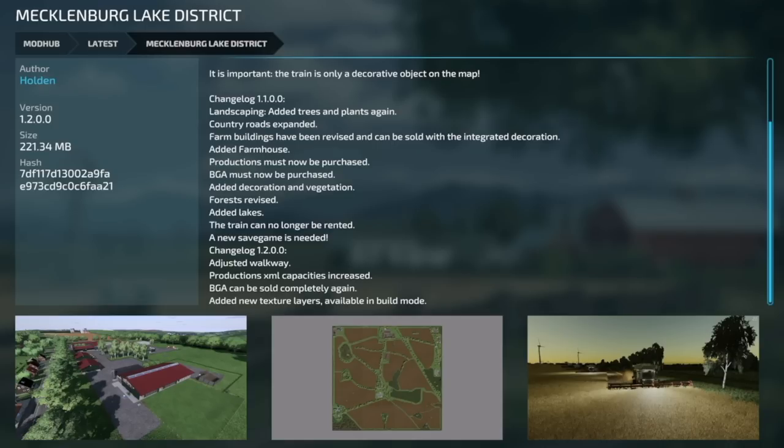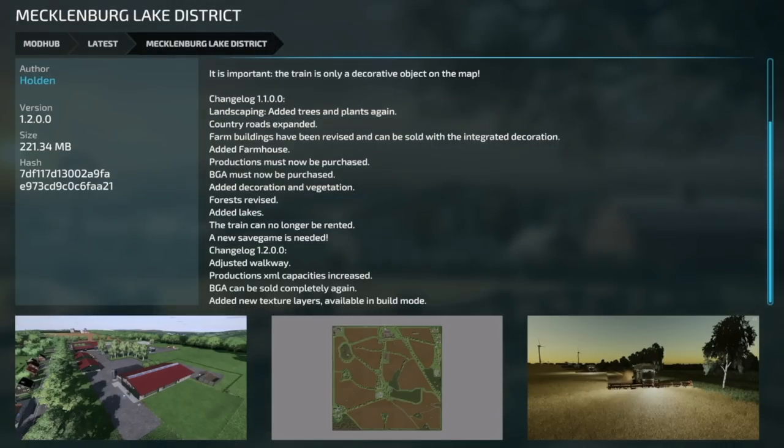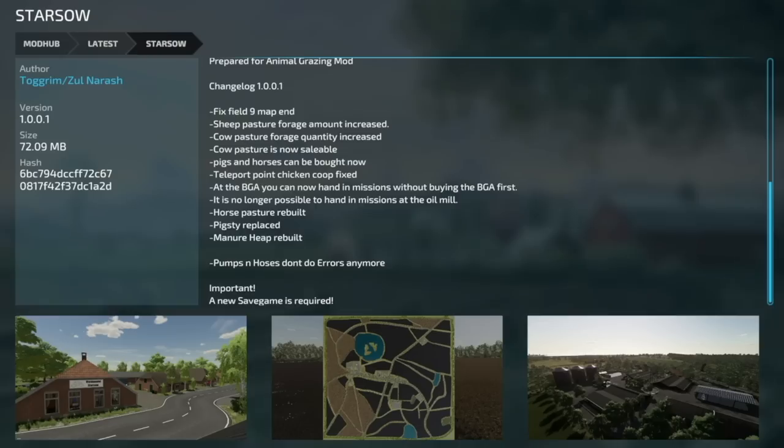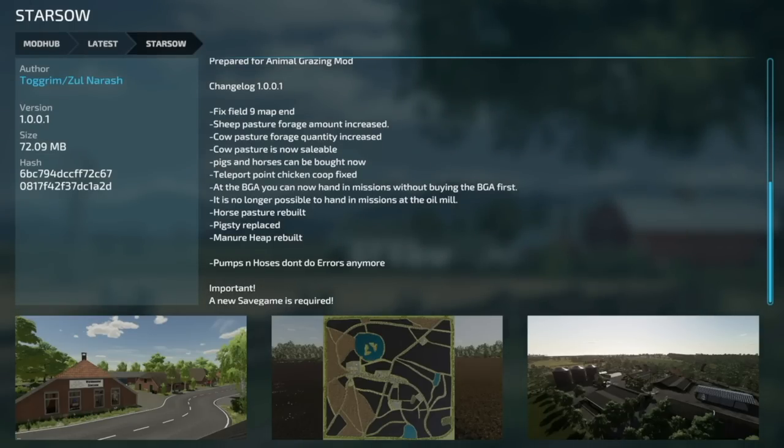Moving into mod updates for all platforms: Mecklenburg Lake District version 1.2 — adjusted walkway production XML capacities have been increased, BGA can be sold completely again, and new texture layers are available in build mode. Star SO version 1.001 — fixed field 9 map end, sheep pasture forage amount increased, cow pasture forage quantity increased and is now sellable, pigs and horses can now be bought, teleport to chicken coop fixed, at the BGA you can now hand in missions without buying the BGA first.